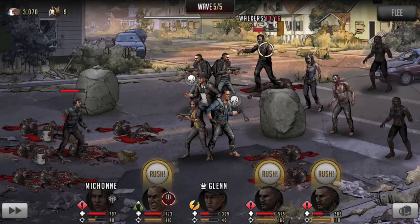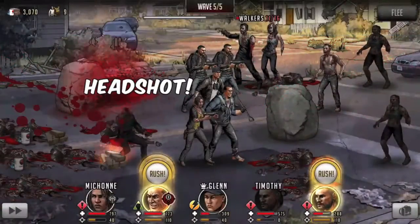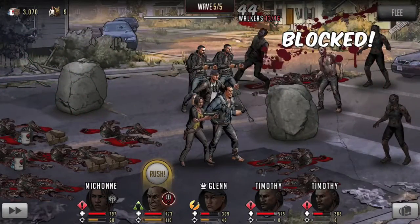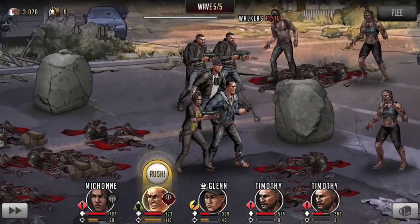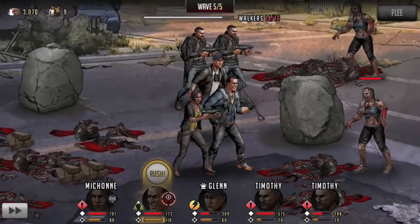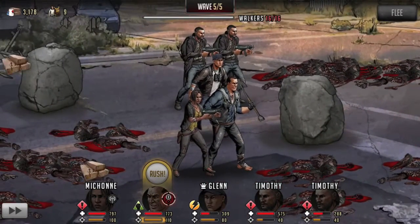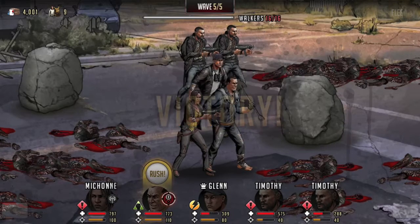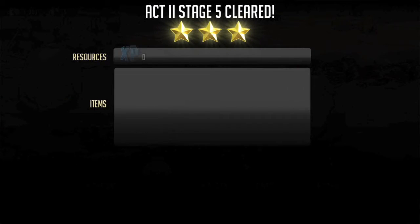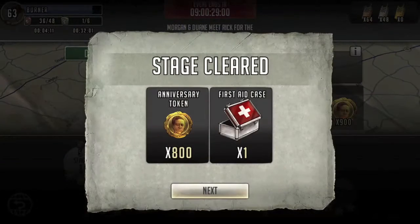By the time Michonne's camouflage wears off we should be finishing up this stage. Our last bit of camouflage is wearing down, both Timothys are set to go — we'll use them on walkers with full health and then it's basic attacks the rest of the way. Our easy come team is still making it through. The last two stages of this act will probably be where we have issues, but stage five is down.